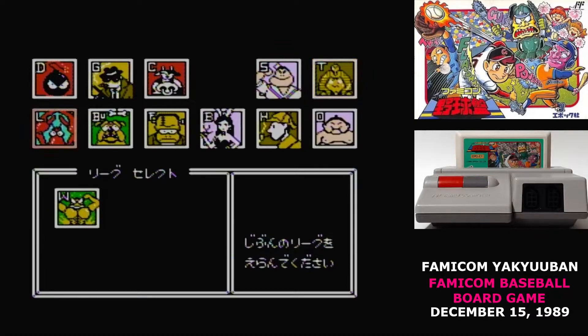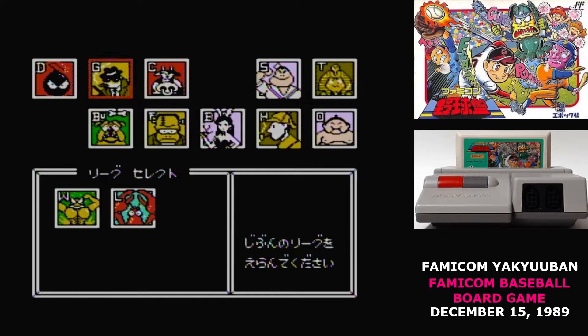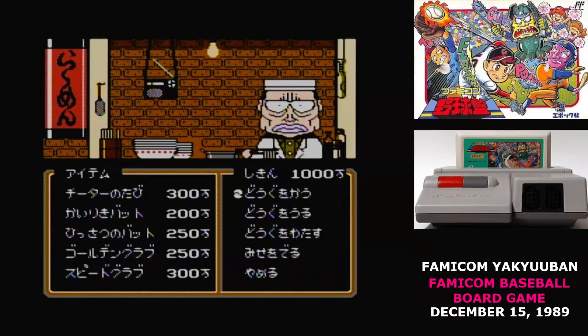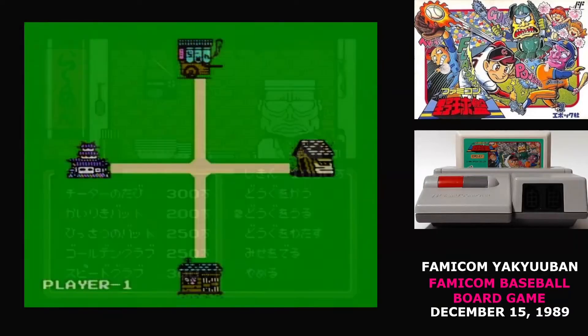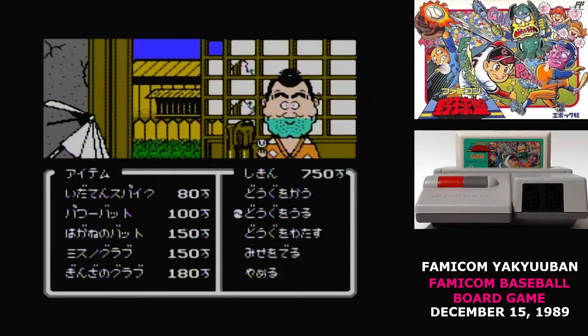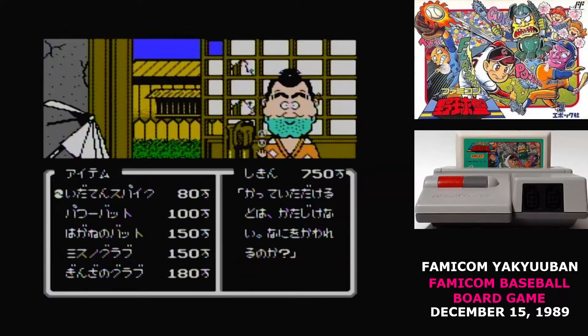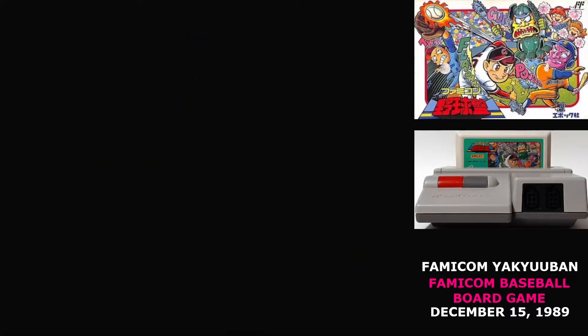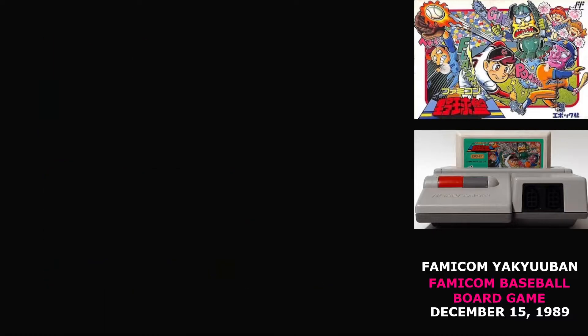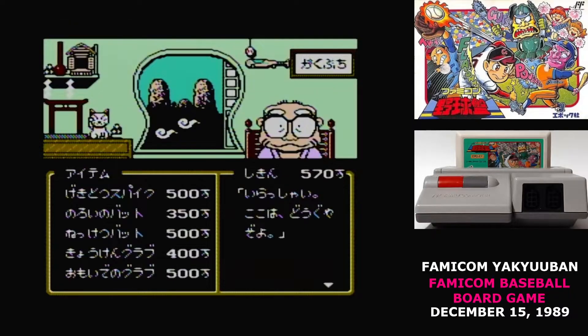After every game, you earn some cash, and you use that to buy additional training or power-ups for your team. If you choose to play a single match, then you're given some money right from the start, and you can buy a few upgrades before the match. There are four different shops that you can buy things from, and on the shop menu, you just have to press a direction on the d-pad to pick a shop. The equipment types are jumbled up among all the stores, but there are four primary categories: bats to improve batting, spikes to improve running, items that improve fielding, and items that improve pitching. Those last two categories are hard to name precisely because the game isn't consistent with what does what for those two.